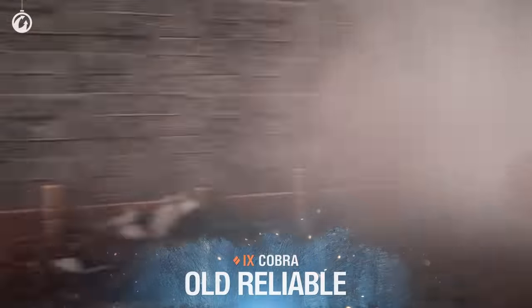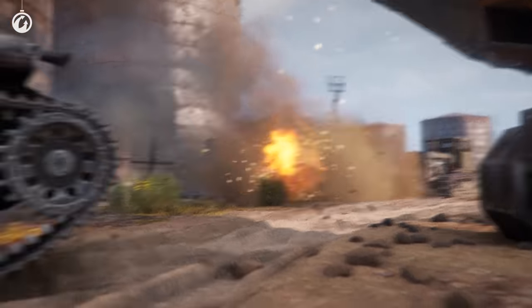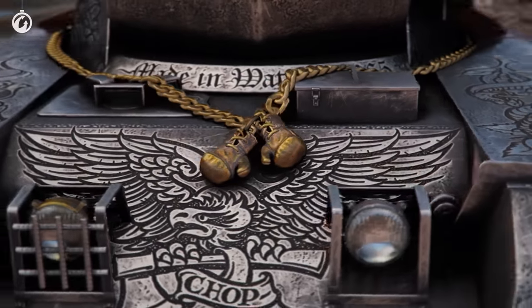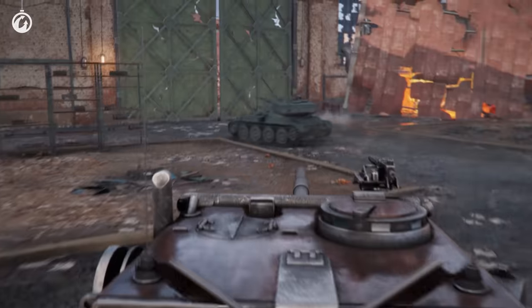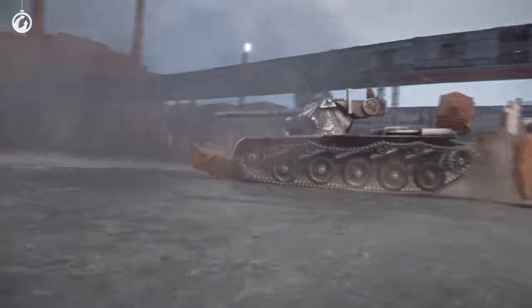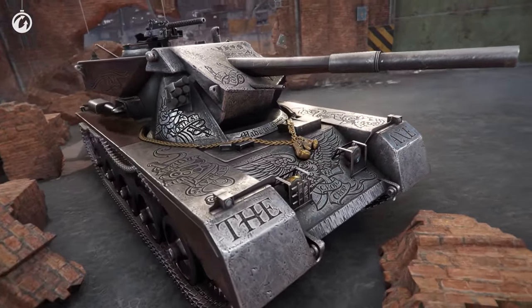Finally, the old reliable style for the Cobra. This style is dedicated to this year's ambassador of Holiday Ops — tough guy Vinnie Jones. Each and every element of this 3D style is inspired by Vinnie and rare guns. This style turns the Cobra into a true work of armoured art. It's sophisticated, but that doesn't make it any less dangerous. This masterpiece will serve you as faithfully as a good old sawed-off shotgun.